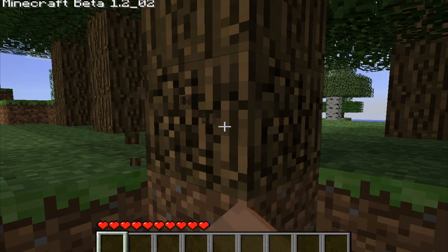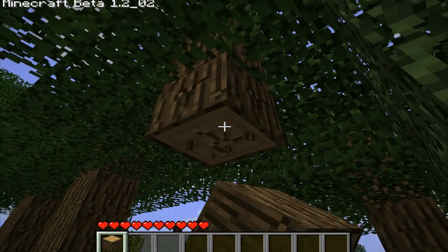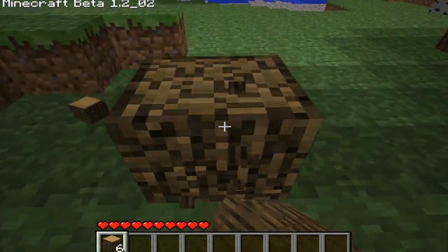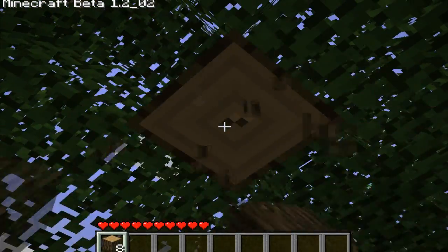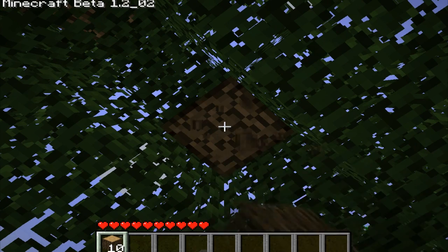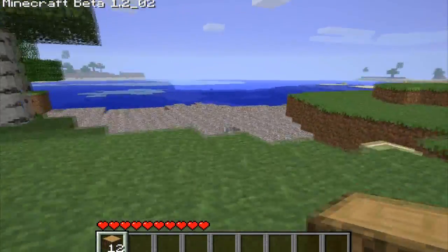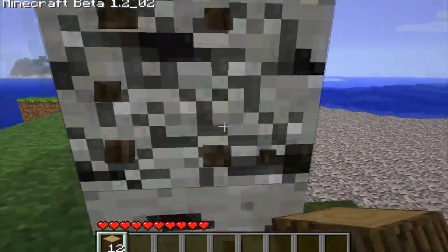Sorry first of all for the frame rate issues at the start — as it generates the land around me it lags quite a lot, and because I've got the render distance on far it'll lag for a bit and then settle down. Now it's back up to 40 fps. I love Minecraft still. It's gone into beta — beta 1.2 or whatever — and there are these white trees over there that are quite interesting. They're exactly the same as the ones I'm chopping down but they have different skins, so it's weird but it's nice.